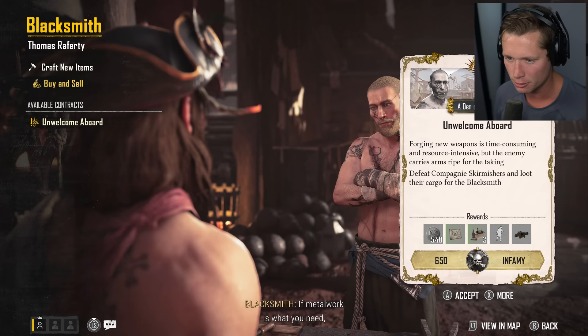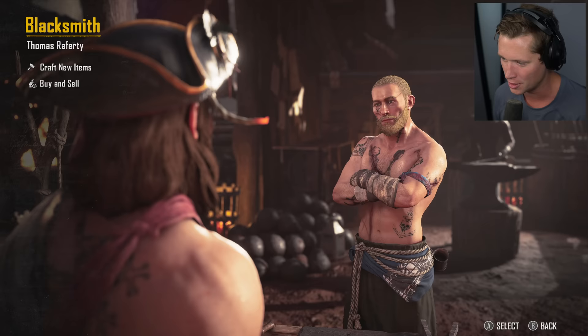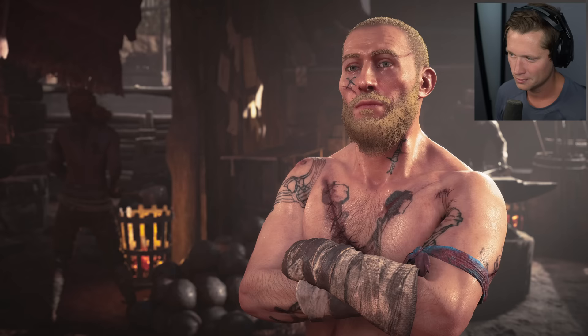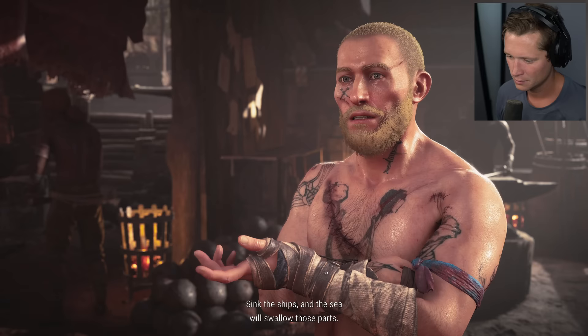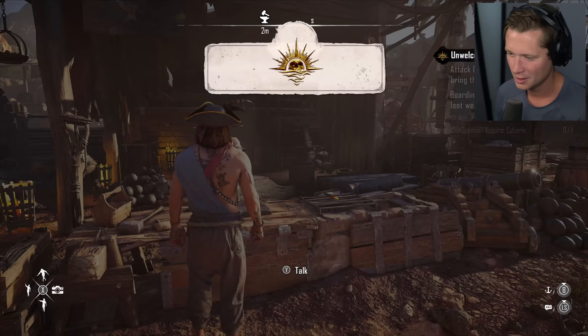We've got a new contract: 'Unwelcome Aboard.' Forging new weapons is time consuming and resource intensive, but the enemy carries arms ripe for the taking. Let's do it. This job will be brutal, but pull through and even Skurlock shall hear of it. Combani warships carry rare parts that I would pay well for. We kind of struggled with this yesterday. Hopefully we're going to be able to get it done now.